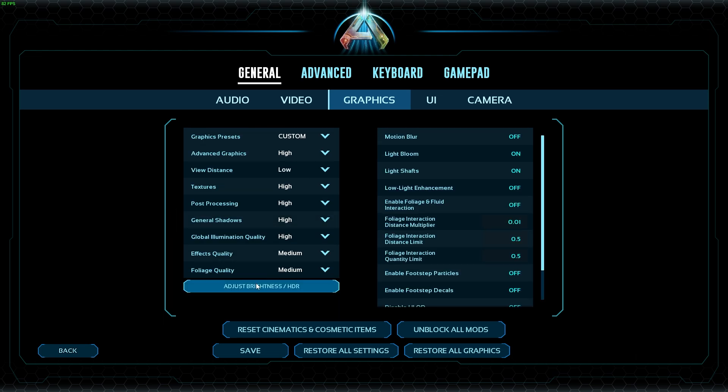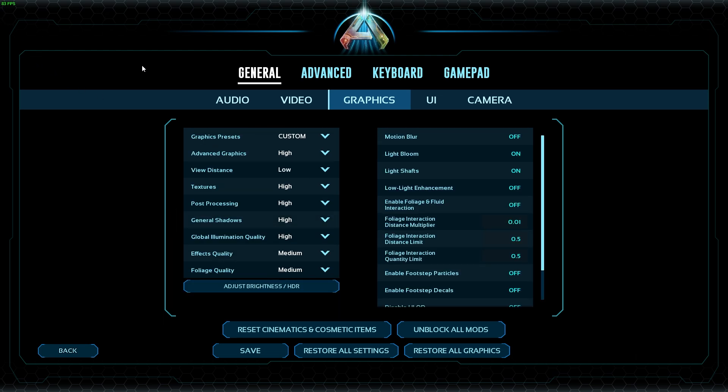Now I'm running pretty much full high settings at over 100 FPS. Foliage quality — if it's set to epic or high, you could just turn it to medium or low. It doesn't really matter, you don't notice it, and it has a huge effect on performance because it takes up a lot of cores.